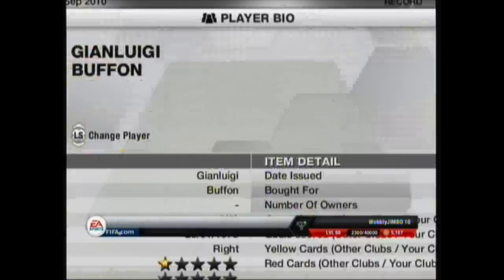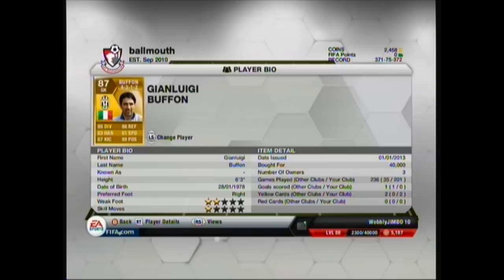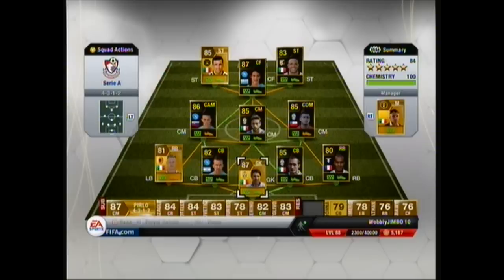We're going to talk about the stats and my opinion on each player. In goal we've got Buffon. I think Buffon is one of the top keepers on the game. His main stats are 89 diving, 89 positioning, 83 handling and 86 reflex.